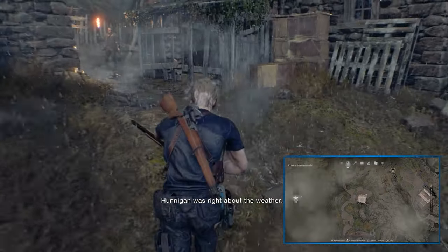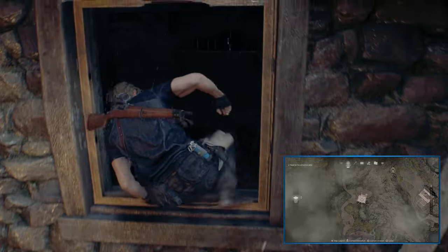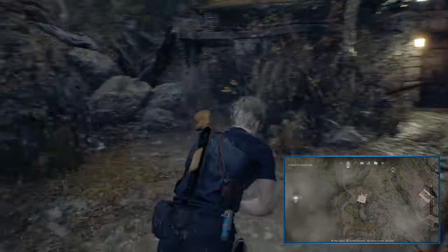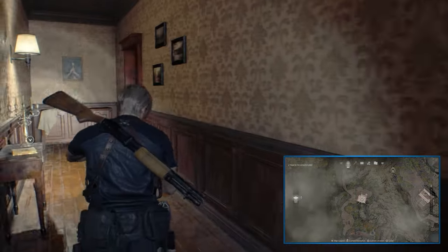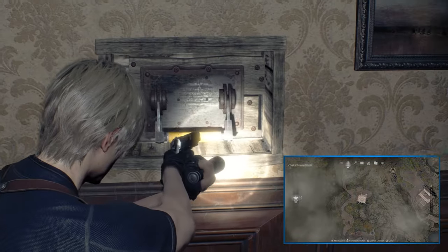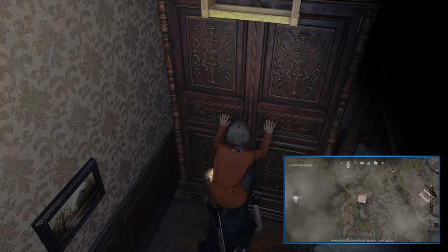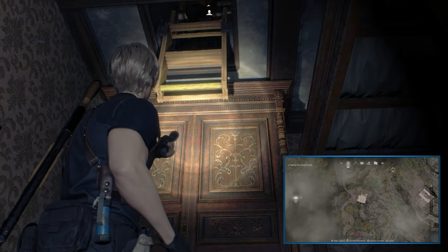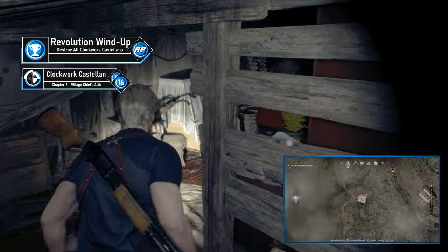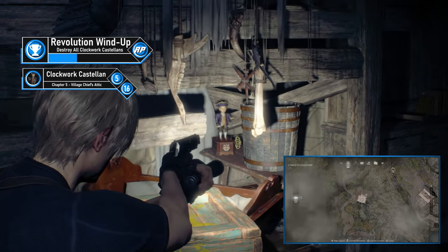Chapter 5's Castellan requires some backtracking to the chief's house. Work your way back via the village door, pass through the gate, and head upstairs into the bedroom. Pull the lever to reveal a ladder — with Ashley now with you, boost her up to kick the ladder down into the attic. Climb up, head through the attic, and look for a yellow crate next to a chair. Shoot the Castellan right beside the elegant chessboard.